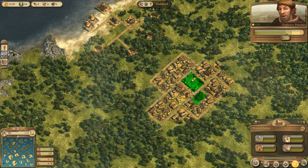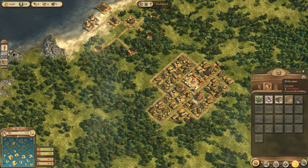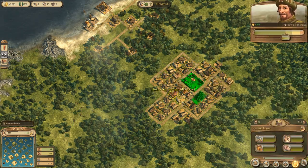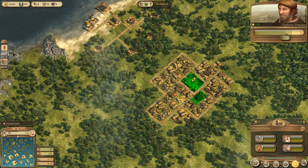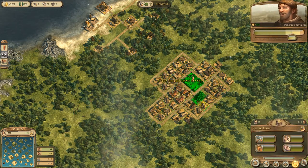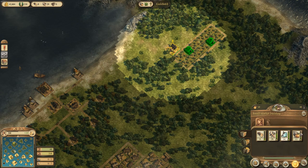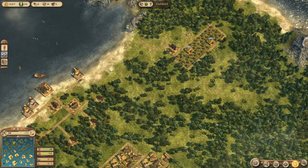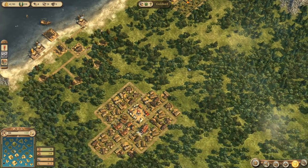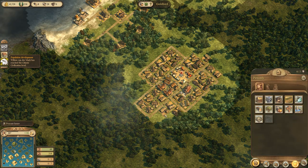We'll go ahead and upgrade a few more to citizens. We need 240 citizens total. Everything's still going up, so that's good. We got some more wood, so let's build some more housing.